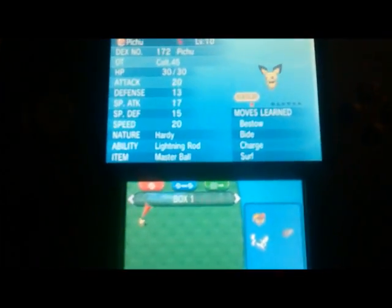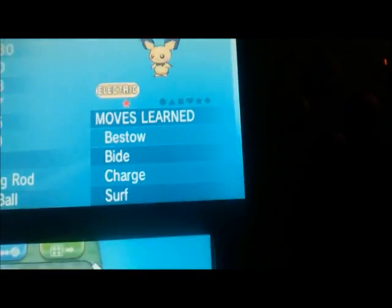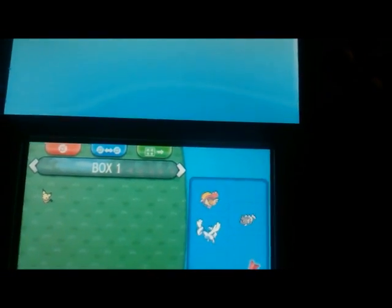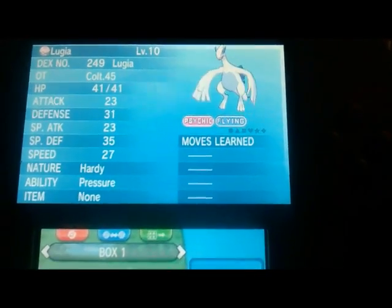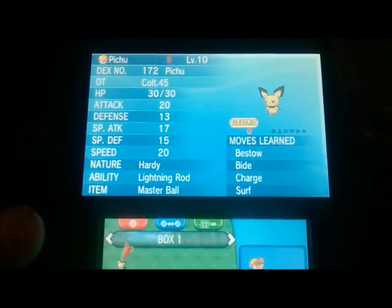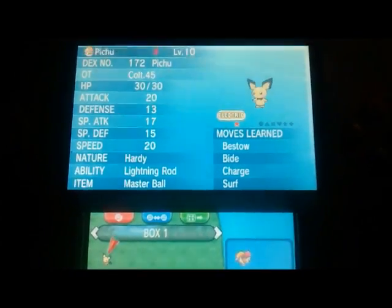Now start the game again, go to your PC, organize, and would you look at that — shiny Pichu with Bestow, Abide, Charge and Surf. And just a little funny: when I was starting out this is my first one I made. Notice anything about Lugia? No moves learned! But anyways, there you go and it's holding the master ball too. OT Colt 45. So that's how you do the whole QR code thing that's been going around lately. Till next time, this is Colt 45 signing off.